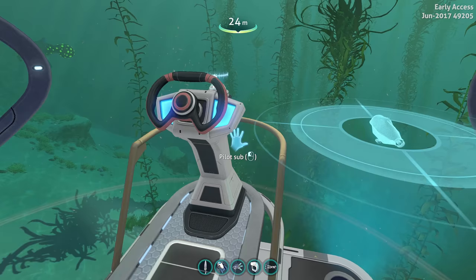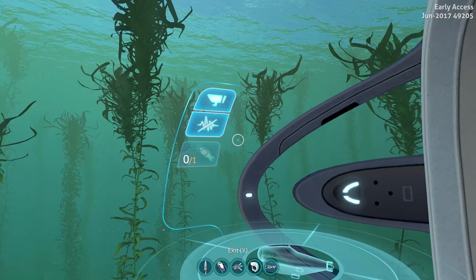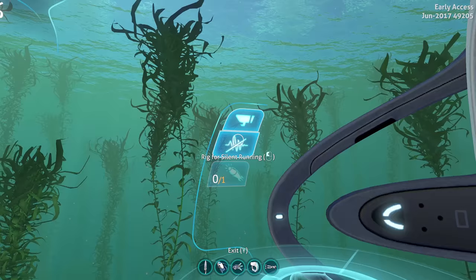The updates to the Cyclops — I have a bare Cyclops here with no upgrades installed. Everything looks pretty much the same. Pilot the sub and you'll see all the stuff pop on the screen — we've had our health, our noise level, our meters and power, and then over here we have an extra thing called Rig for Silent Running.